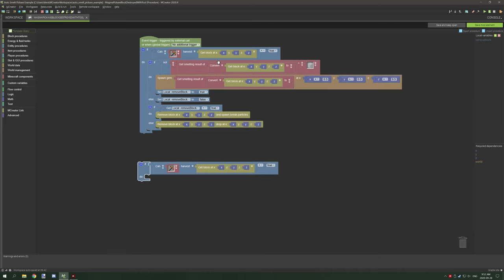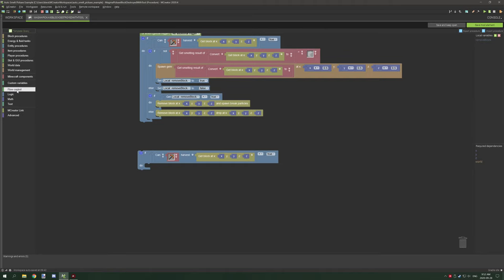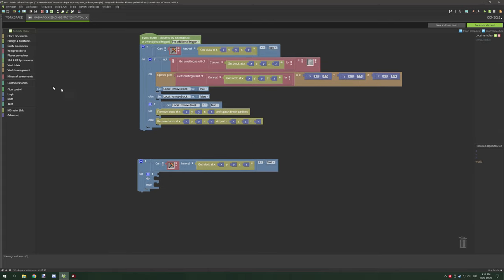Now that we have that, we need to grab another if statement - this time it needs to be an if-and-else statement, the second one down. What we need to do is test if not. So we go to logic, grab a not statement and place that down. Then we go to logic and grab a red operator.